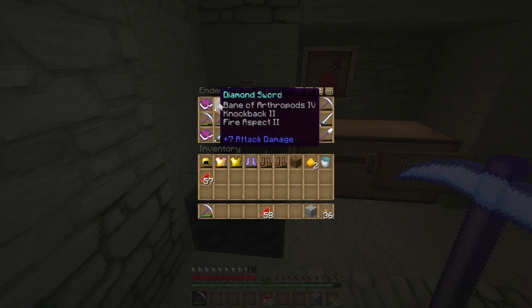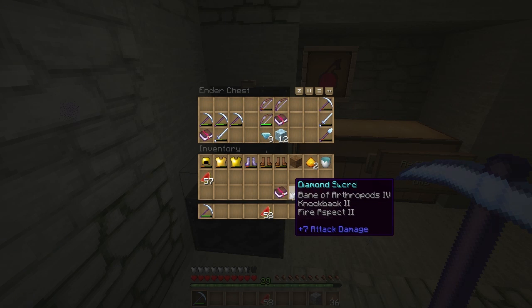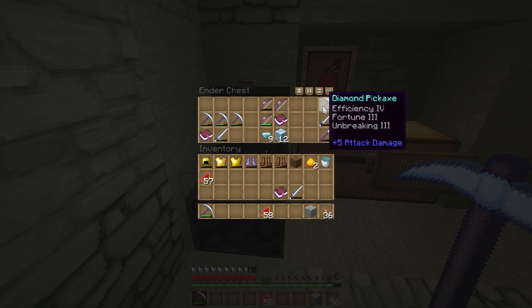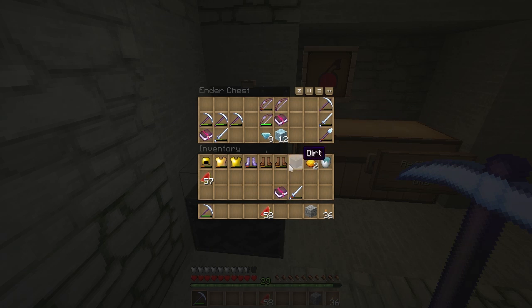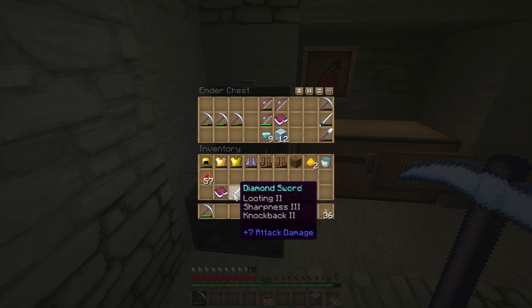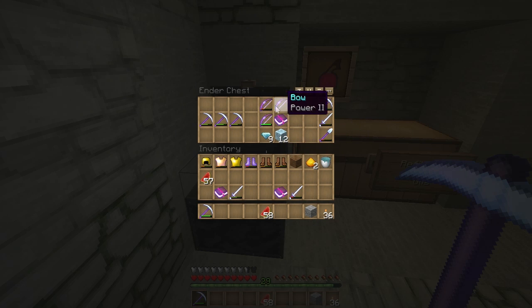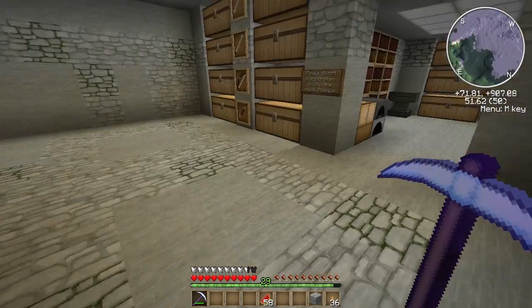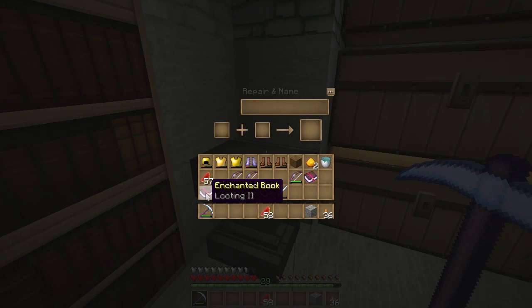I want to try and put Smite on this but I don't think that's possible. Something I wanted to mention - when I was trying to combine stuff earlier I tried to combine an iron pick and a diamond pick, which you guys screamed at me about in the comments. Anyway, I want to make this a Looting 3 sword and combine these two bows to get a Power 3 bow, and put Flame on the bow as well.